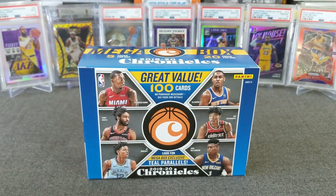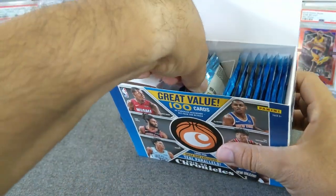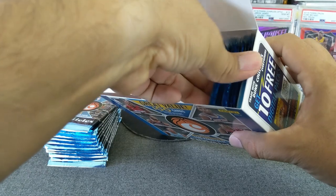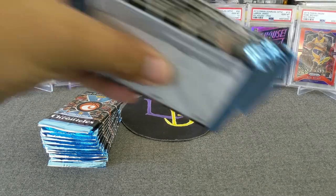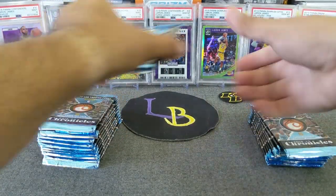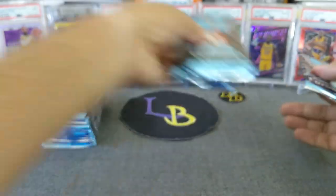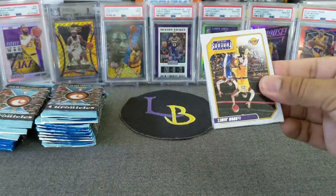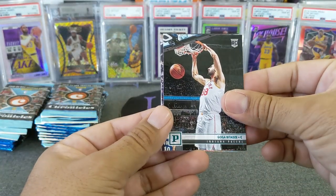Let's put this box out of the way, get the iPad out of the way so I won't knock it down accidentally. Here we go guys - there it is, 100 cards, lots of packs. And away we go. First pack - we start off with the bank: LeBron James! We got Goga - rookie.